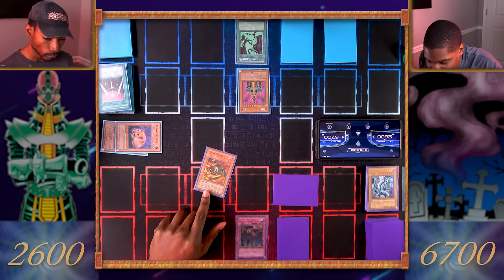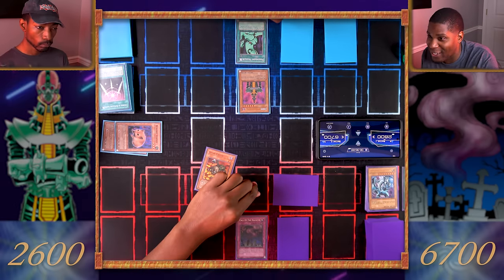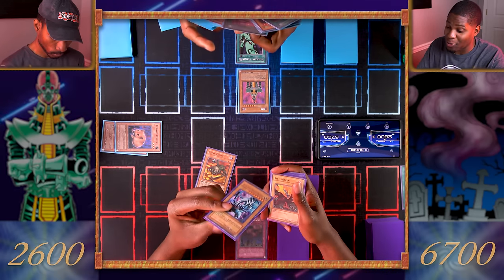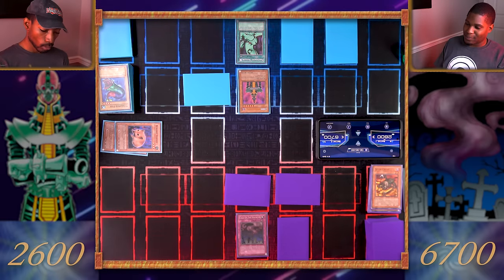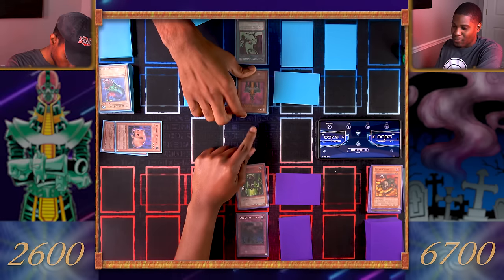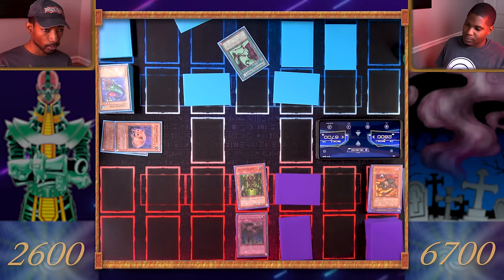We're both going to special summon a monster from our graveyards in face-up attack or face-down defense position. I'd love to bring Blue-Eyes back, but you probably have something dangerous in store — a Man-Eater Bug! I'll be getting my Magician of Faith. Set another card face down and pass turn. Draw, flip summon Man-Eater Bug, and destroy his Jinzo! His Jinzo is destroyed, and Malevolent Nuzzler goes on top of his deck for 500 life points.